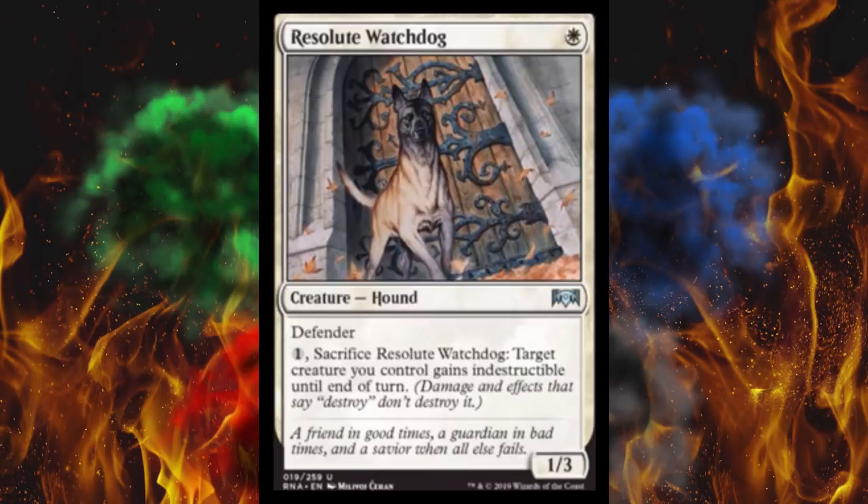Dauntless is a 2/1 so he's there to hit — this one's there to hopefully not die, although it will die to a Lightning Strike. Dauntless is at-will and this one you've got to pay one — there's a big difference. I think people will probably just play Dauntless. But if you're gonna do an angel-heavy deck with big flyers, maybe a sphinx or two, you might just run both. It's not a hound — it's a dog. Hound is an offensive term.